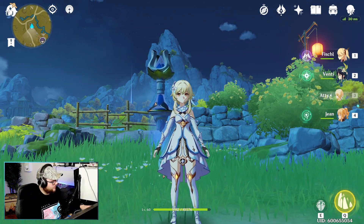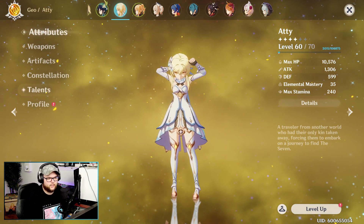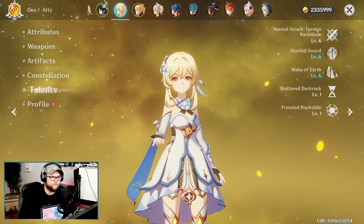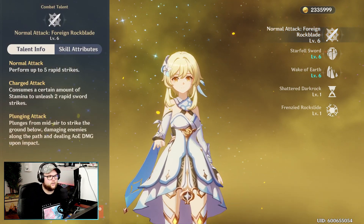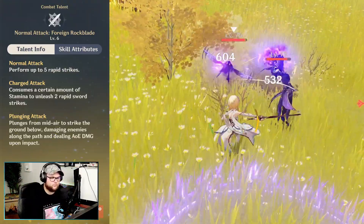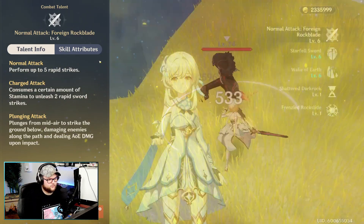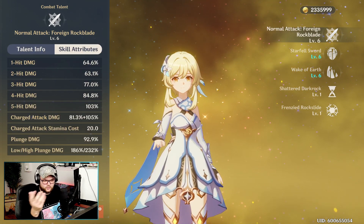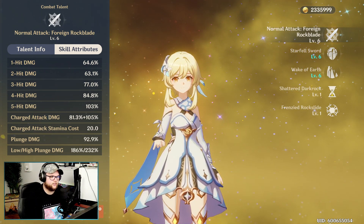Let's go ahead and take a look at the Traveler. You're going to get pretty much full constellation levels just by playing the game, so eventually everything will be maxed out. Our normal attack is called Foreign Rock Blade — five quick rapid strikes. Charge attack does two rapid sword strikes like most sword characters, and plunging attack is the typical AOE damage from falling. Here you can see how that breaks down at level six.